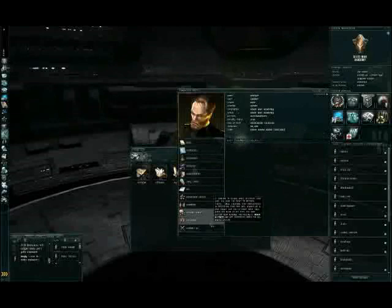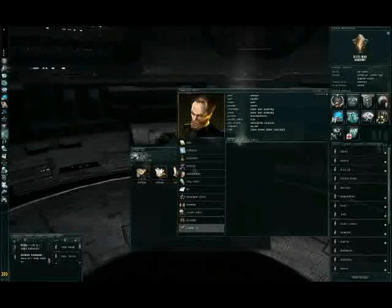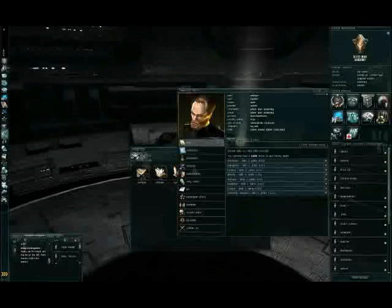Security status is already described. Kill rights — that's if you have the right to kill someone. Combat log: all your ship losses and kills will be stored in here. I think this is it for this part. I hope I didn't waste your time.